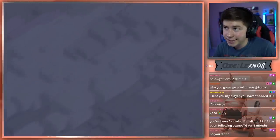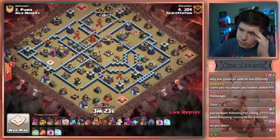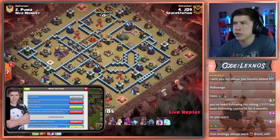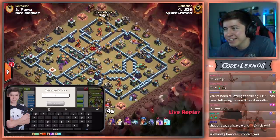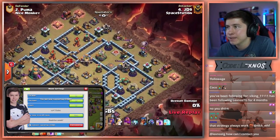JD9 is in with the next attack for Spacestation, coming in with... He has 60 minions. What? Oh, JD9, what are you doing to us? It's Queen Charge Minions. Oh no.